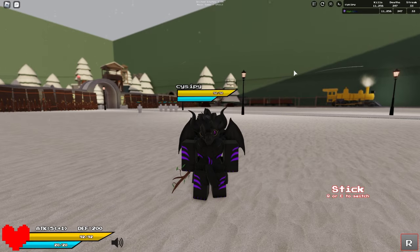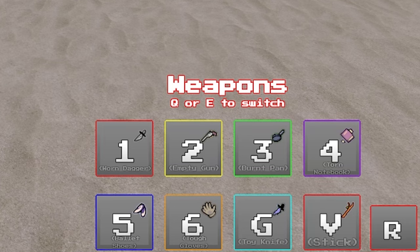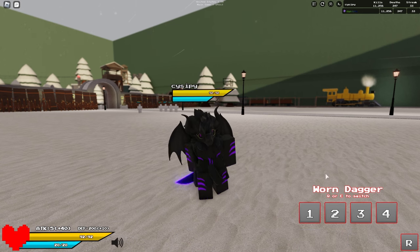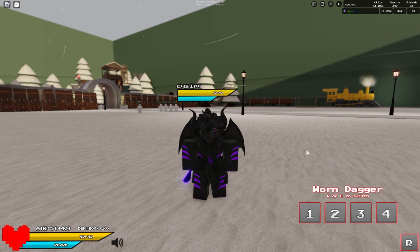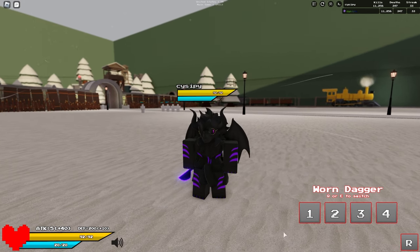In a recent U2PR patch, the weapon wheel for Frisk got completely removed and repurposed as moves instead. When you equip a weapon, it automatically swaps to the tab where all the moves for said weapon are. For example, if I equip the Warned Dagger, it automatically sets the Warned Dagger moves right here.